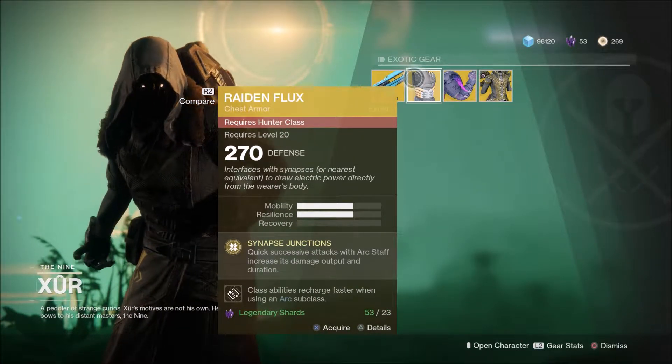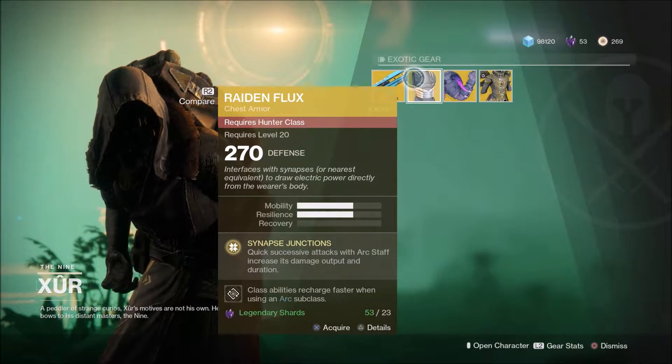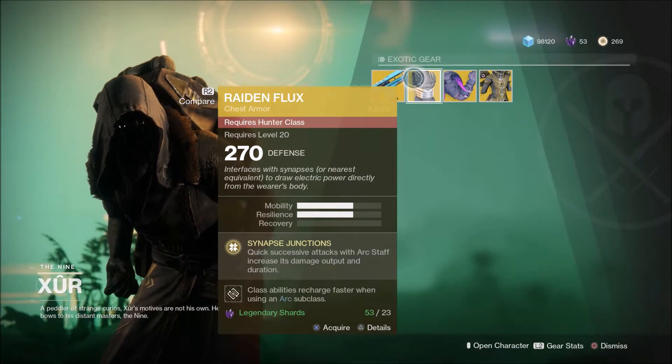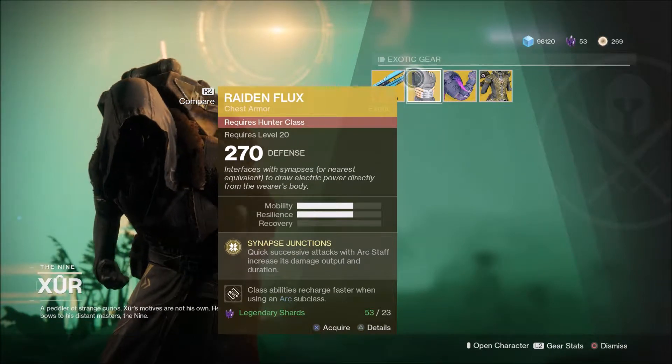Then for the Hunters, you've got the Radiant Flux, where its main perk is that it increases the duration of your arc staff and increases the damage output as well.